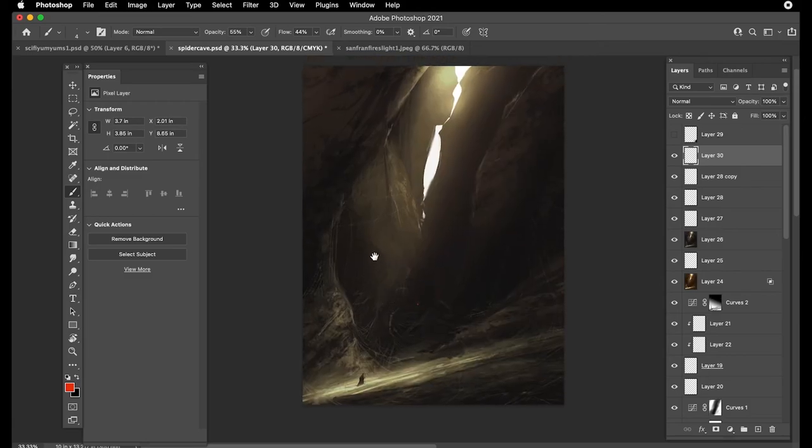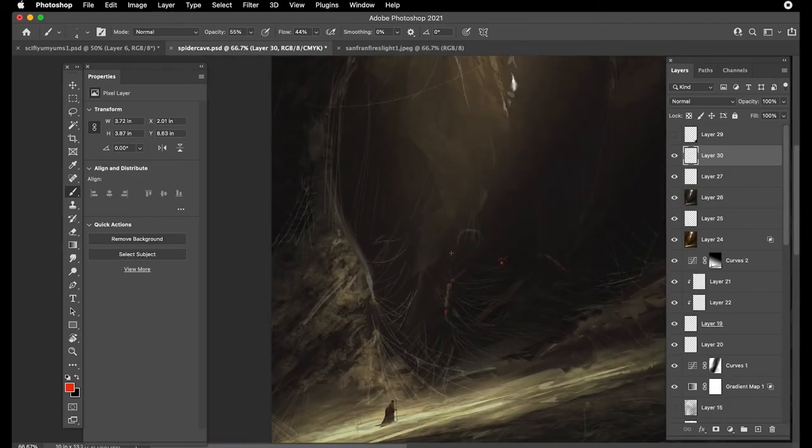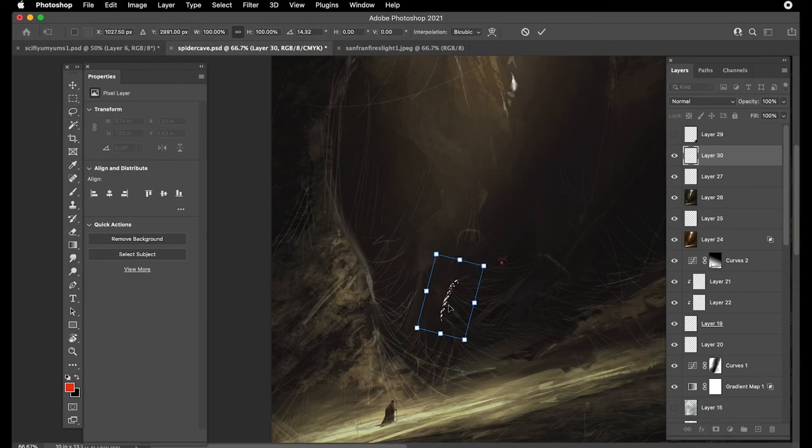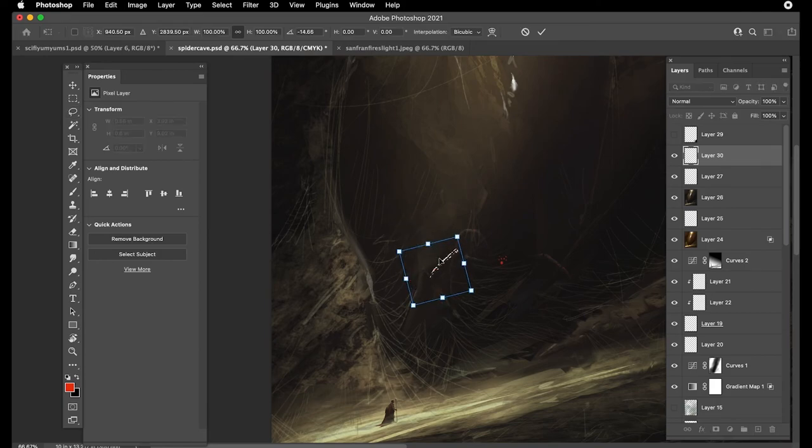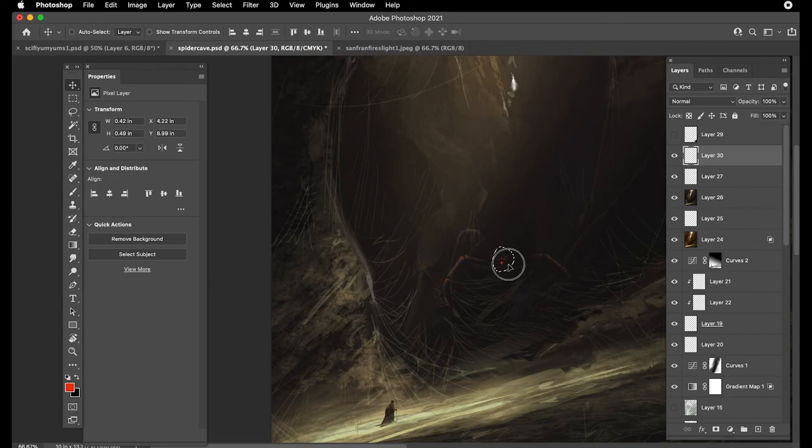Now we're gonna give a little flippy dip - sometimes it's easier. I'm a lefty so my natural hand move is right to left. I have a key command set - Command+Option+F for flip - had to find something that wasn't already being used. And we're making some little Steve adjustments. Moving those eyes down a little bit, using the lasso tool then hitting V to move that little bit.